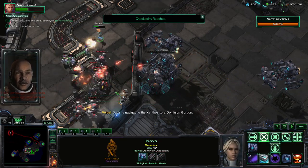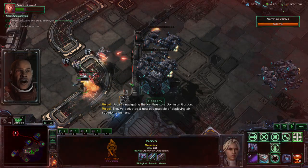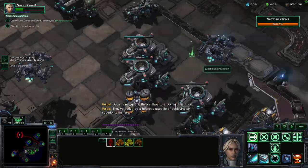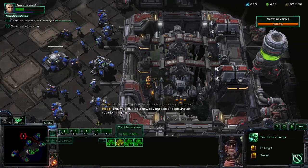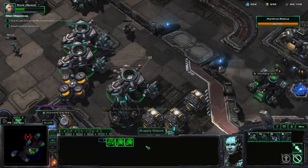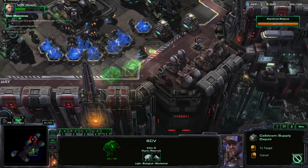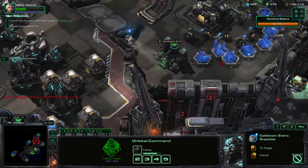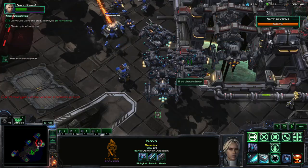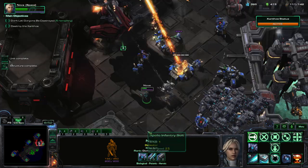Davis is navigating the Xanthos to a Dominion Gorgon. They've activated a new bay capable of deploying air superiority fighters. Now the battlecruiser is going to tactical jump right to here, and Nova will just move over there regularly. We can now use more supply depots. First things first: focus on that railgun — that thing's a piece of work.